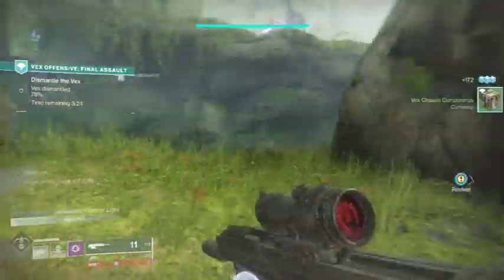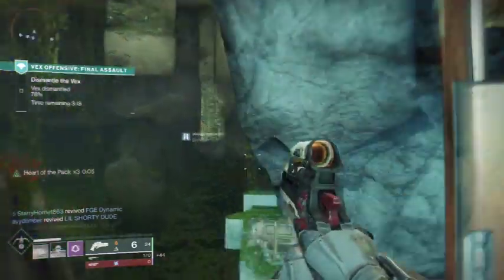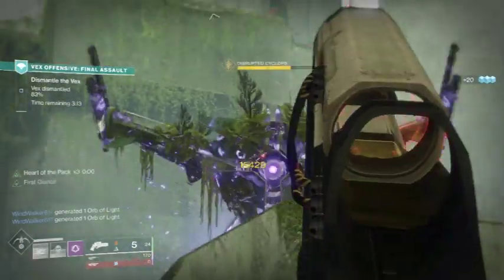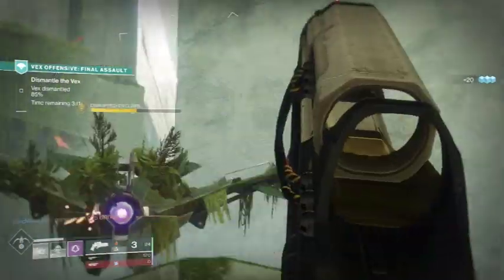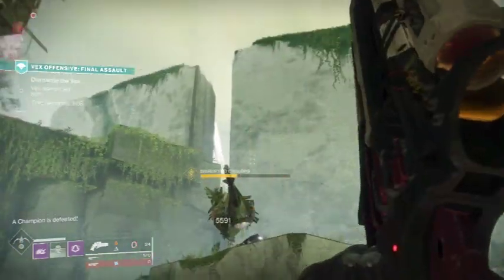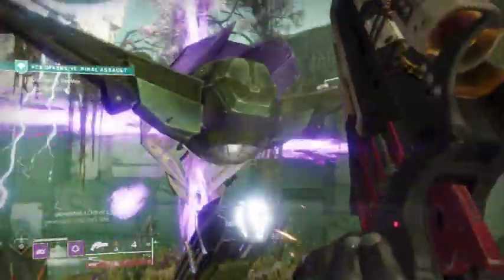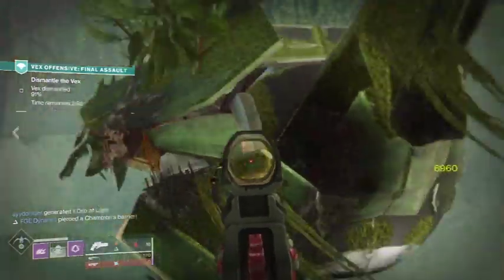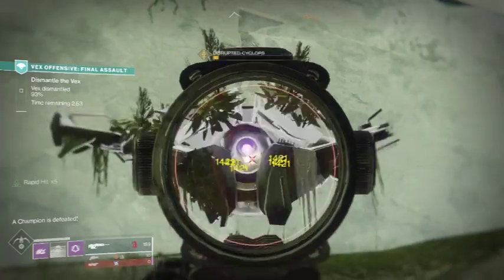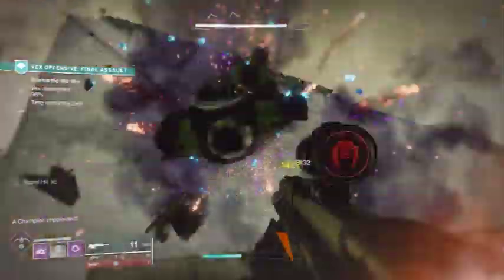If you have a good melee build where you can chain things off of it, you can probably even use the Monte Carlo. For add clear, go ahead and use Sunshot — its add-clear capabilities are through the roof. The great thing about Sunshot is that it has Firefly but you don't need to hit headshots, so you can basically blow up an entire room just by shooting something like a Goblin.